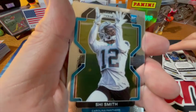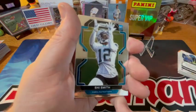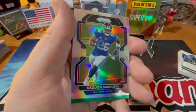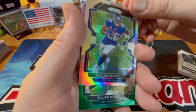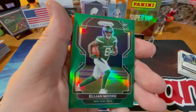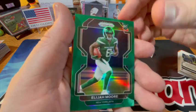We start our rookies — Saquon Barkley silver, and a green Elijah Moore color match. That's pretty nice, I like it a lot.